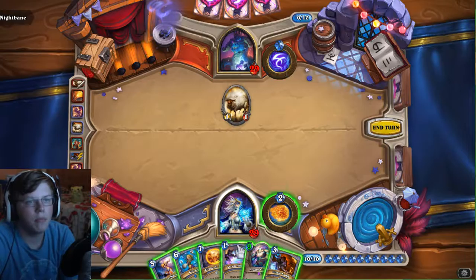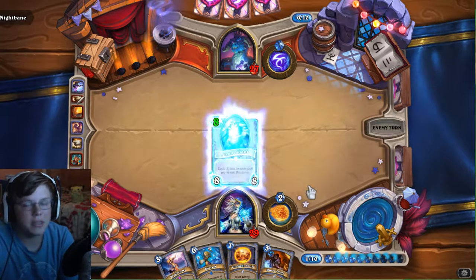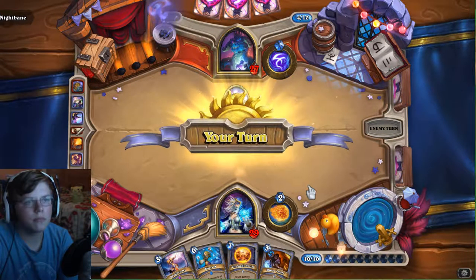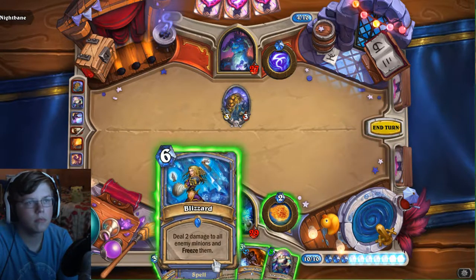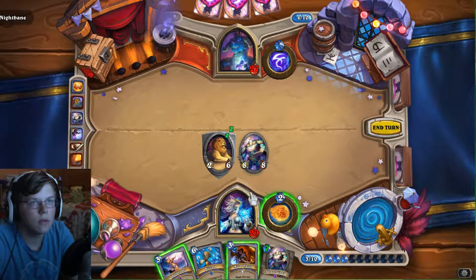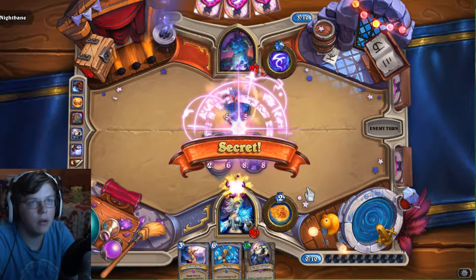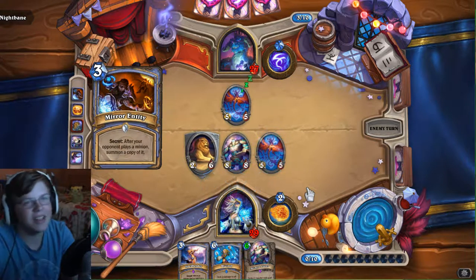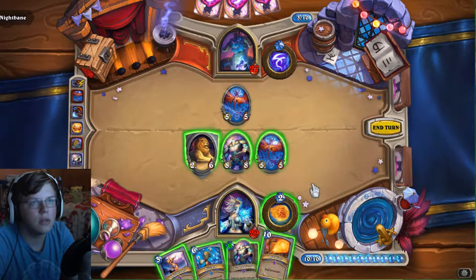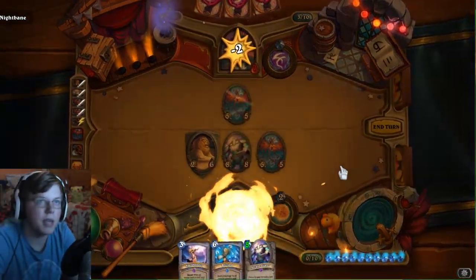He probably would have done that to my Arcane Giant. I'm happy that I took care of that Pyroblast. That minion is a 2/8, this one's an 8/8 so at least he took that one out. Let's go ahead and get our Arcane Giant back — that is pretty good. He gave me it — this is just beautiful. Is that a win actually? That is a win! This game is way too easy, I'm just gonna be honest.